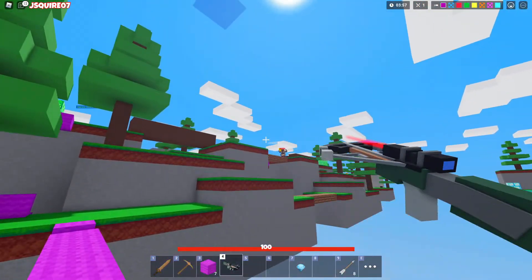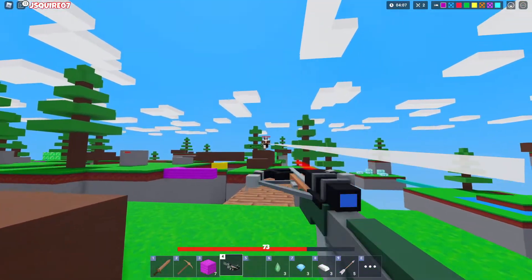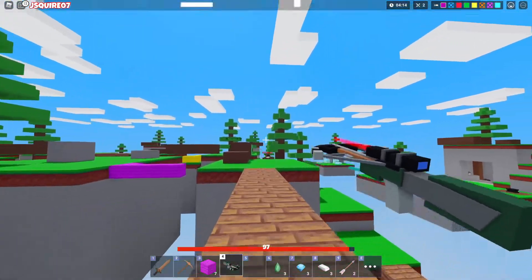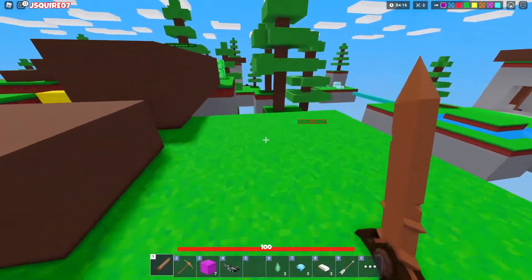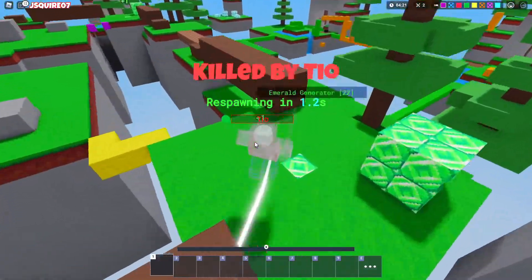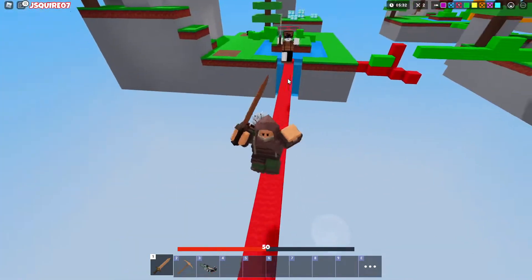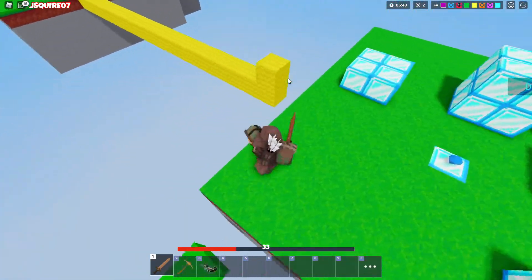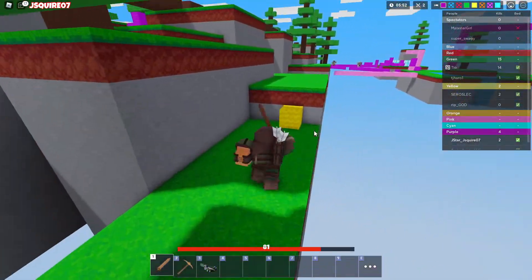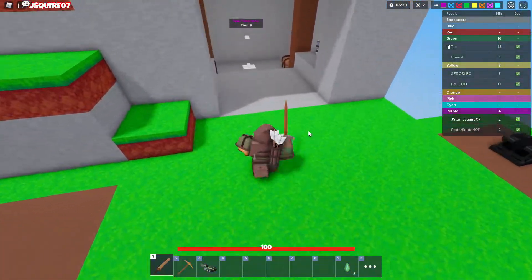42 damage — pretty good! He's just gonna chase me forever, isn't he? Oh no, he got diamond armor — that is not good, that is really not good. I got back to base so I can get a diamond sword. I'll get that — that would be a good option. No more arrows though.